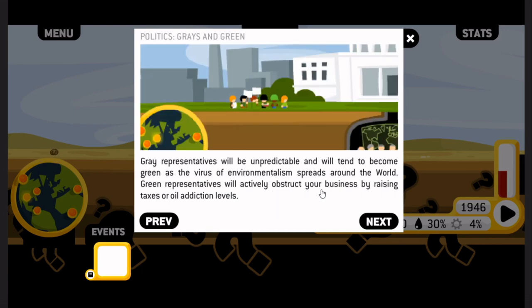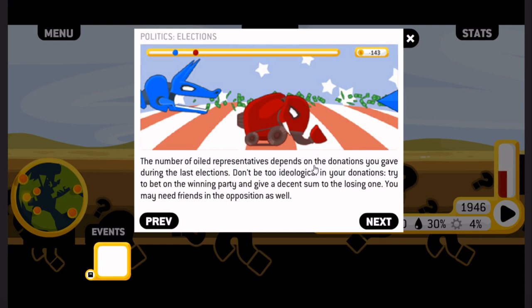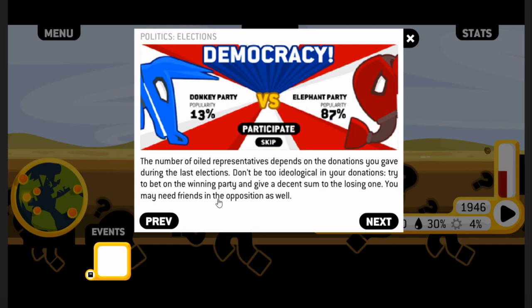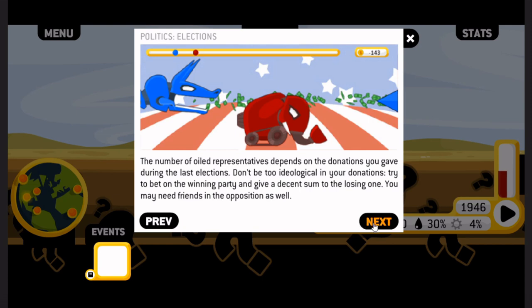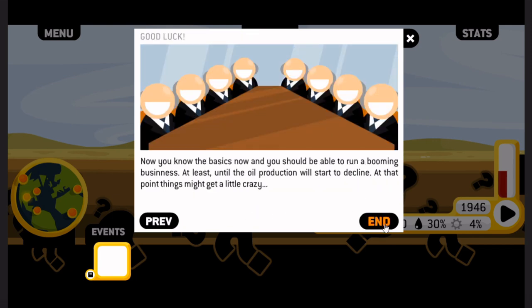Green representatives will actively obstruct your business by raising taxes or oil addiction levels. The number of oiled representatives depends on the donations you gave during the last elections. Don't be too ideological in your donations — try to bet on the winning party and give a decent sum to the losing one. You may need friends in the opposition as well. If you are particularly generous, you can have an oiled person for president. This will give you direct access to the underground room, where you can request special operations the citizens shouldn't know anything about.